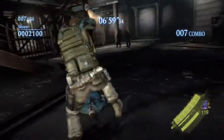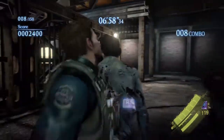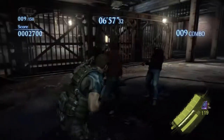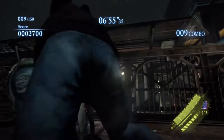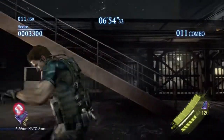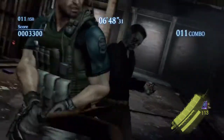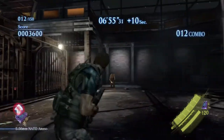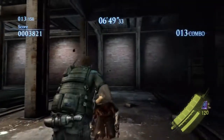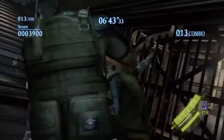My biggest problem with Rooftop Mission is at the very beginning I don't really know what to do. I kind of run around and get time extensions, but then when it comes time to start killing, there's always a period where I can see a couple guys but I don't really want to start killing yet, because I don't want to run out of things to kill and lose the combo. I'm sure I'll get the hang of it. I haven't played the map that many times to have memorized it yet. That was a long ramble on I don't even know what.